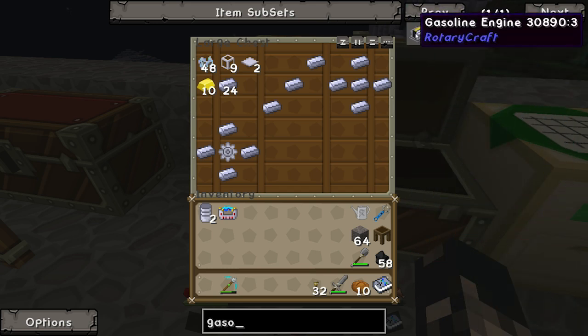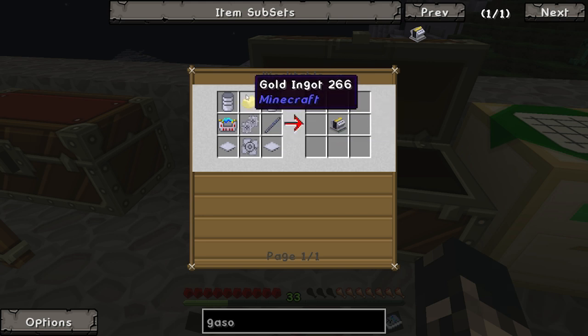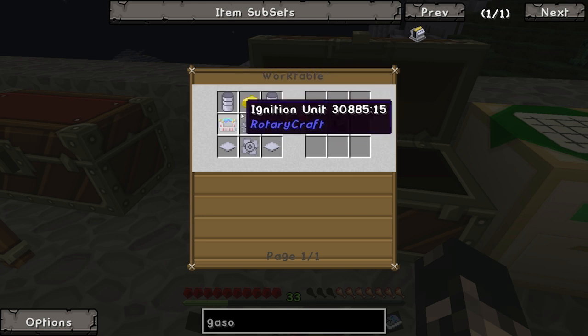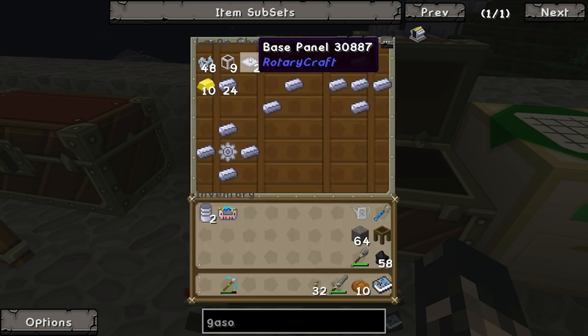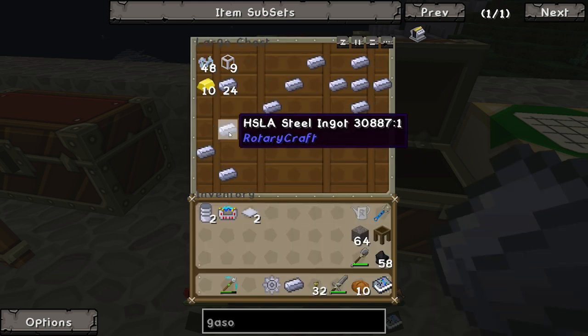This is the engine we're building — the gasoline engine. So we've got the canola, gold, gears, and impeller, base panel.